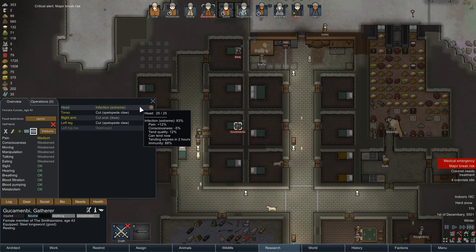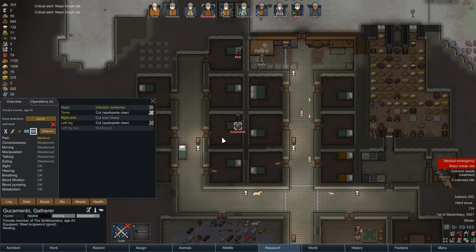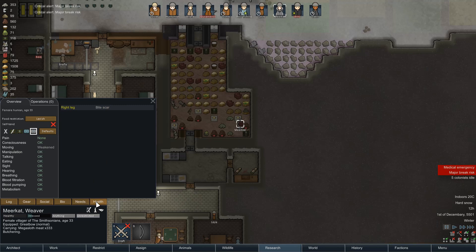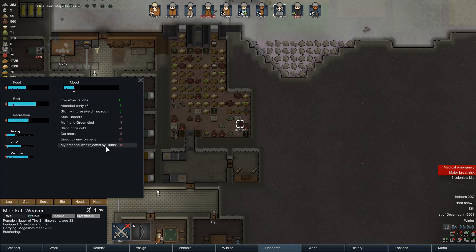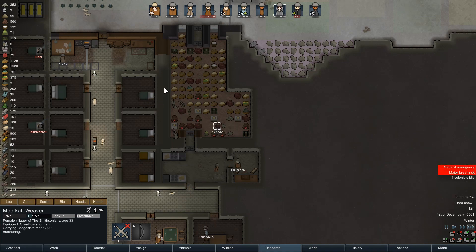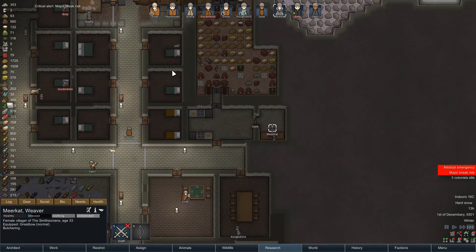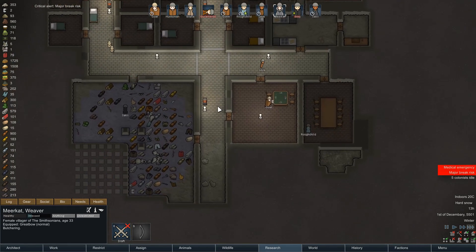If someone can come and tend to him — I hope it's a good quality tend. 43%, not really. Meerkat was ejected — 18... 24 days. Really not ideal, but I'm sure we'll cope.